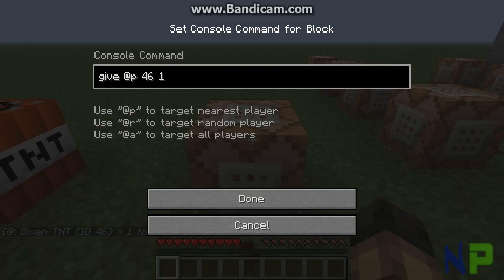But on multiplayer servers, you could have it use @R, which means it would target a random player, or @A, which would target every single player.